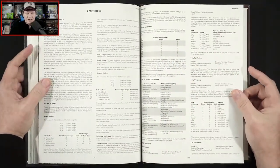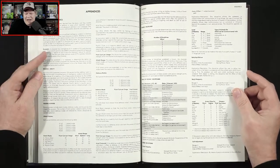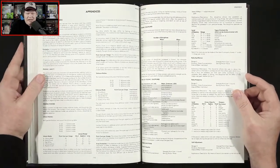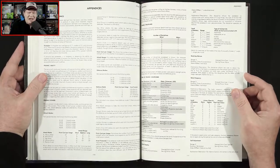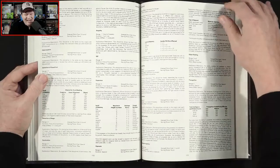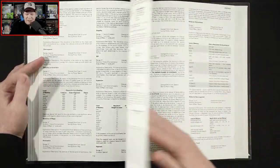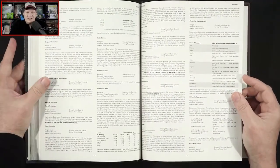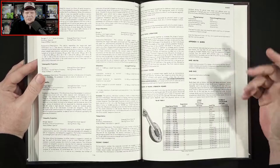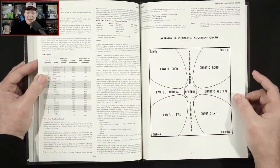Then we get into our appendices. Psionics — I gotta be honest, I don't think anybody I know or knew ever used psionics. A lot of people always felt the rules were just broken. To me it's like, you already have magic spells, why would you need psionics? We get an alignment graph, talking about the different planes.